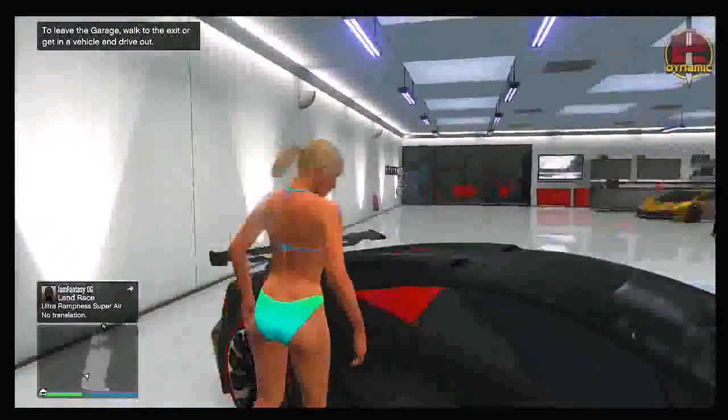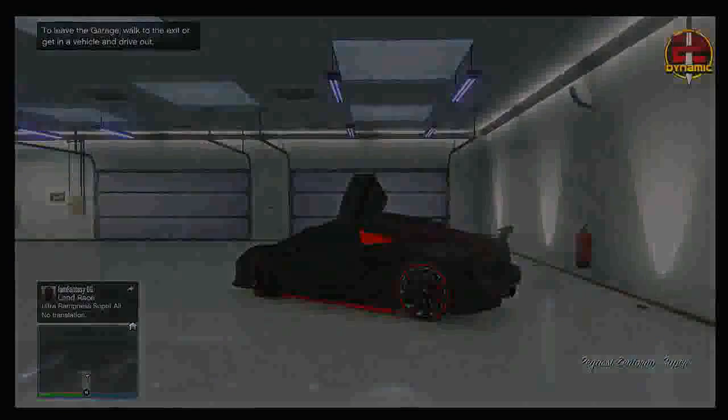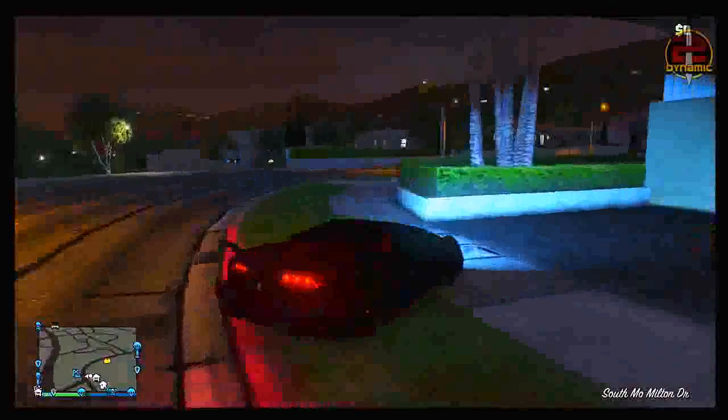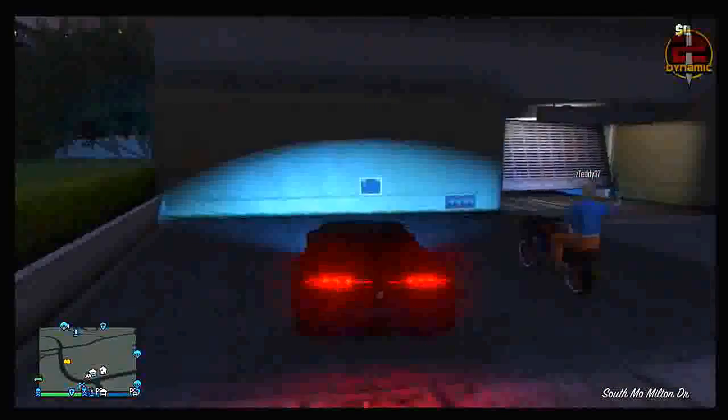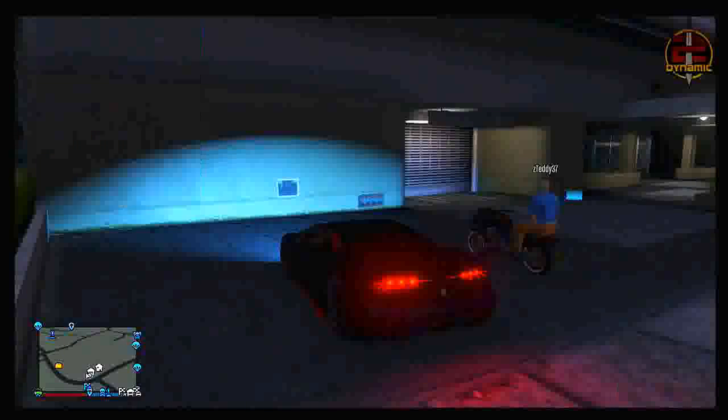From there, get into any vehicle that you want to duplicate and store on the bike rack as an extra slot inside your garage. I am going to be using the Zentorno, so simply get into that vehicle and drive outside of your garage. Once you have driven outside, park the vehicle relatively close to your friend, then hold down the back button and choose the kill yourself option.